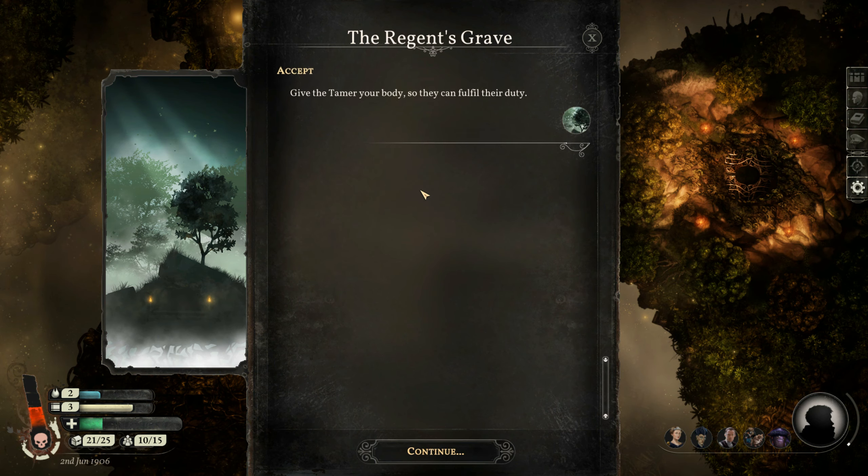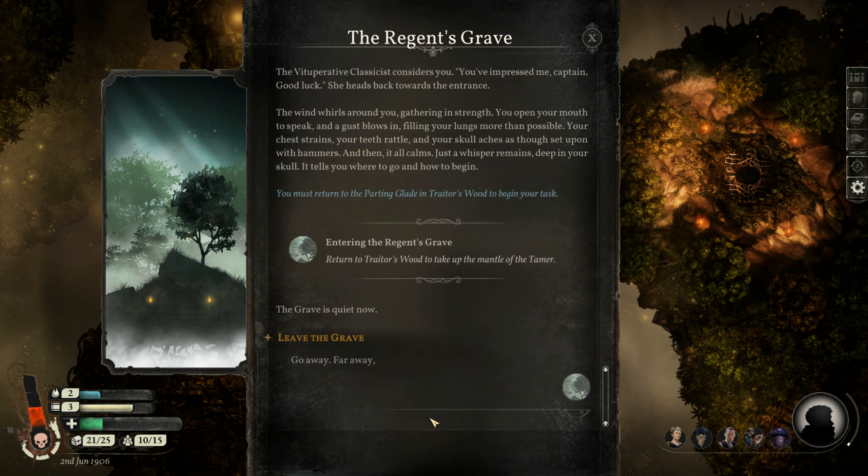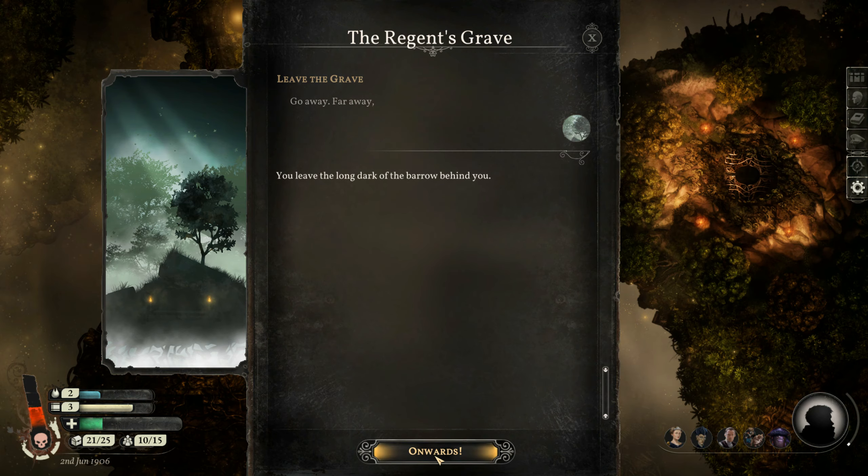I'm going to explain that the judgment of the Reach has perished — Trader's Wood no longer has a master. The sculler struggles to convey this, but the tamer appears to understand. Correspondence flashes like lightning. 'Ah — I know this duty, magnified. The rights due of the dead, the chain of being, obligations thereof — I think this last one might just be grief.' I'll accept the task and give the tamer my body so they can fulfill their duty. The wind whirls around us, gathering in strength. A gust fills our lungs, more than possible. Then it calms — just a whisper remains, deep in the skull, telling us where to go. We have to go to the Trader's Wood and begin our task.